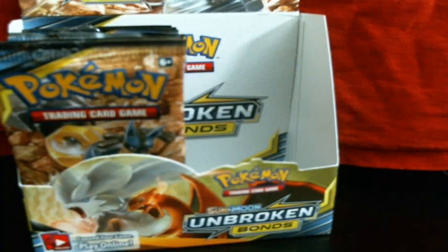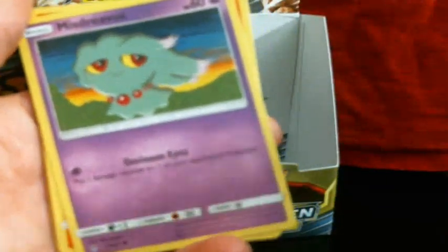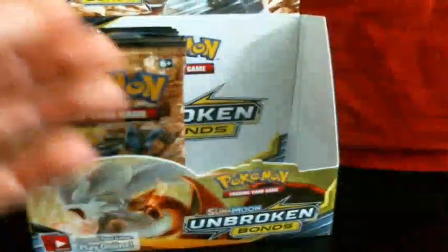I'm totally looking forward to the future of all of my channels and social medias. So we got Murkrow, Oddish, Misdreavus, Planeal, Energy, Koga's Trap, Power Plant — it looks like the Power Plant from Let's Go, to be honest, probably is — Charjabug, Reverse Sandile, and Incineroar as the rare of that. Sweet.